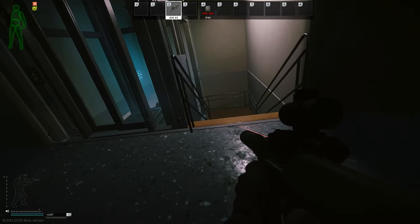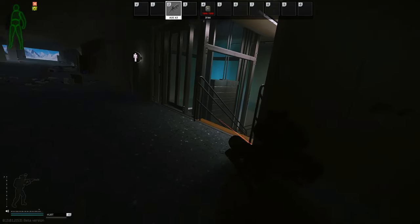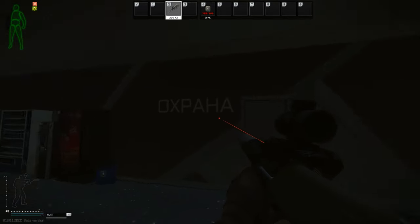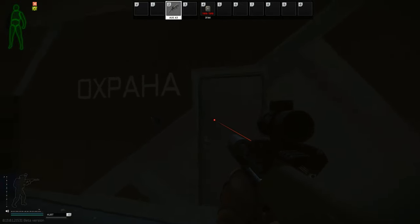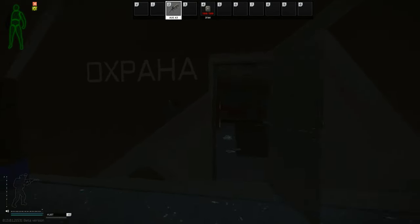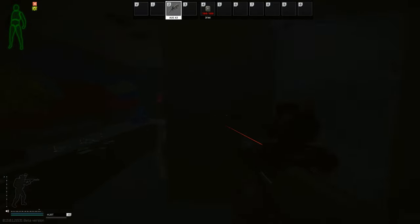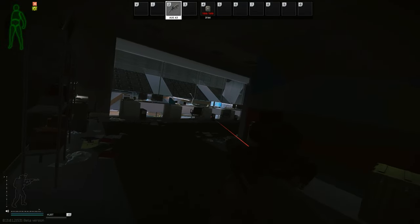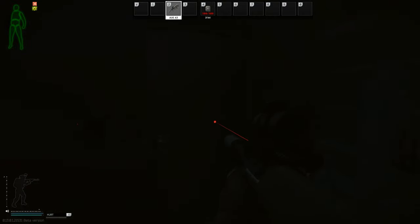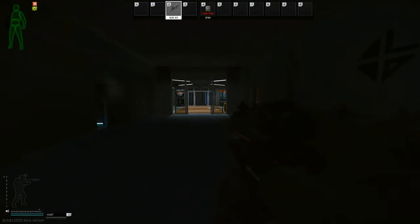Heading up these stairs, these are called kitchen stairs because the kitchen is right next to them. Some people call these red stairs, but kitchen stairs is best. This room in here is called red room — the most common name I've heard over the years. You can also do specific callouts in here, for example 'he's on PC side' because there are PCs here, or 'he's in violet,' or 'he's in red card.'